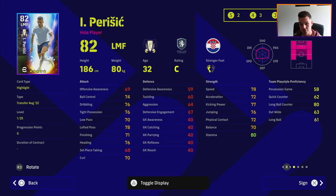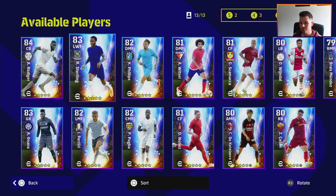Moving on to Perisic - 69 offensive awareness is quite poor for a winger, but he's more of an attacking midfielder or SS type player. He's not someone with blistering pace. He's got very nice base stats though - all mid to high 70s - which is always good, plus nice stamina and he can play multiple positions. He's not a bad player if you're a Spurs or Inter fan who liked him. He can play a lot of different positions.